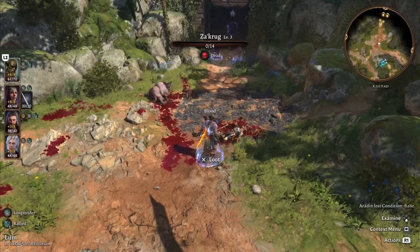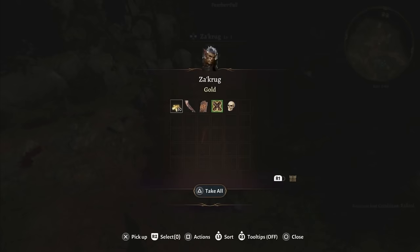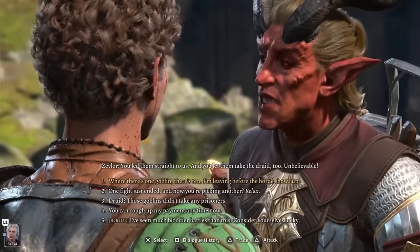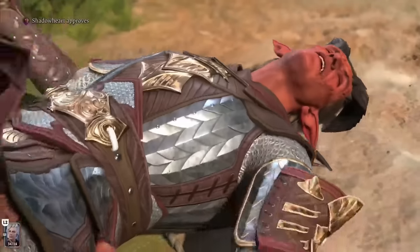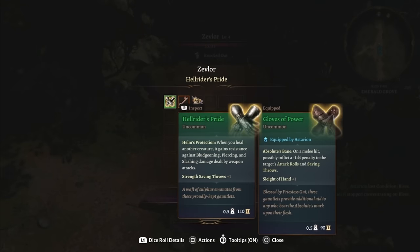This one is hard to miss. You get it at the beginning of the game after saving the grove from a few goblins. The Gloves of Power you can loot off of this goblin and immediately wear on your rogue or a martial fighter. You can immediately put those gloves to use to get the next magic item, the Hellrider's Pride. If Zevlar the tiefling gets knocked out during the altercation that follows, you can pickpocket him for the Hellrider's Pride before you talk to him.